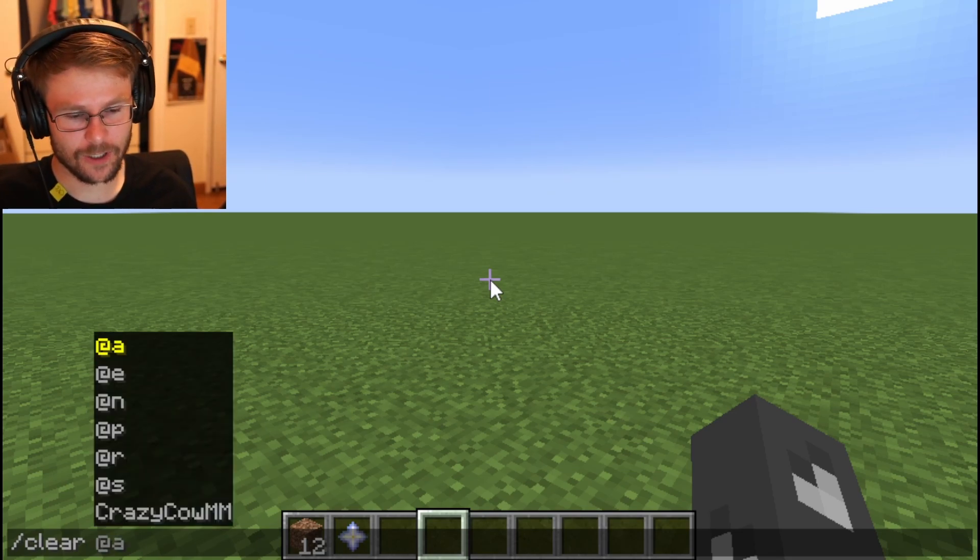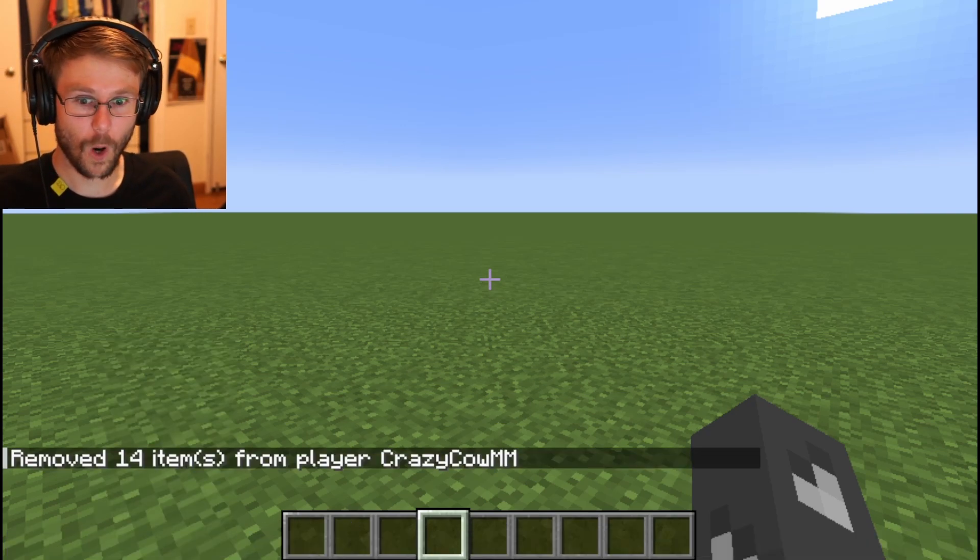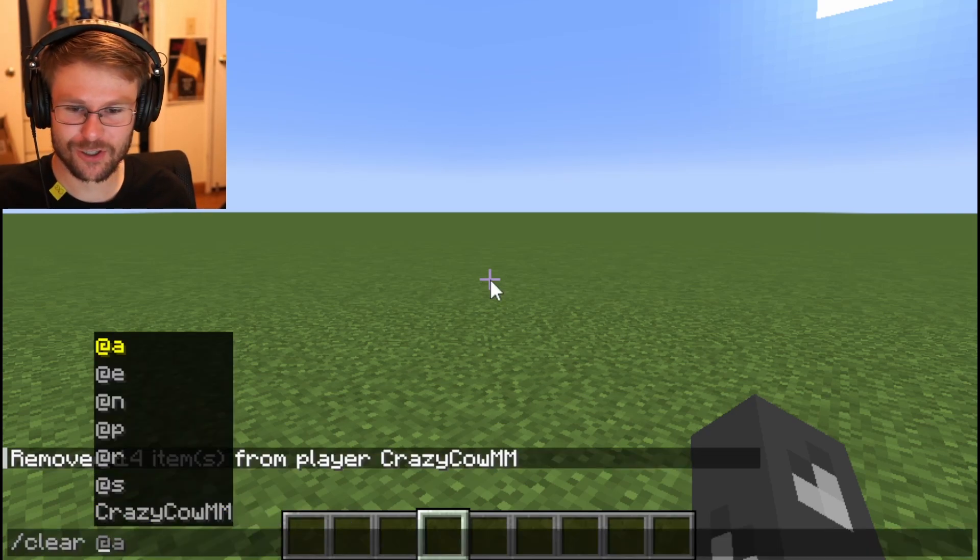The most basic syntax: you can use clear and then a player's name to clear the inventory of that player. It's gone — my nether star!